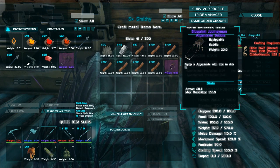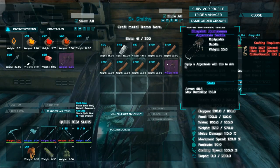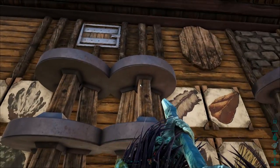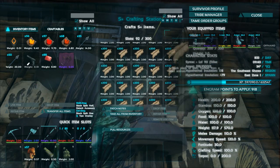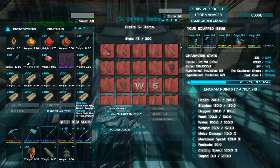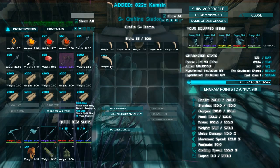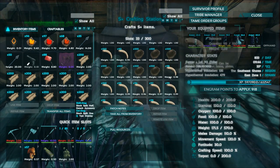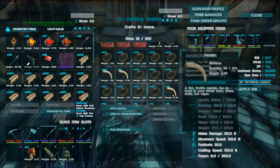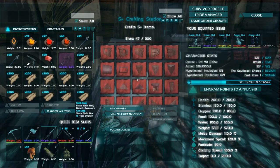Today I might even head into there to see if there's any drops — probably go to the easier one though. This saddle blueprint is pretty good, not that expensive. I have all of that stuff, so we're going to make it really quick. I have tons and tons of hide — I went out on the saber earlier. I actually made up a Broth of Enlightenment and put it on the saber, and I got about a level and a half in the 15 minutes it takes.